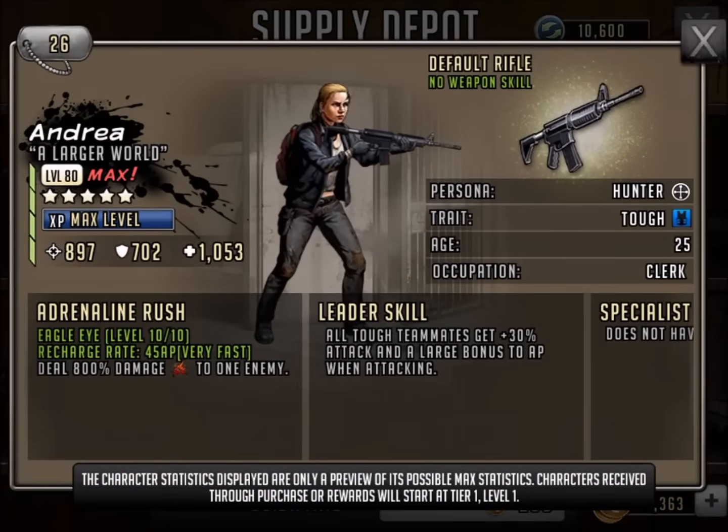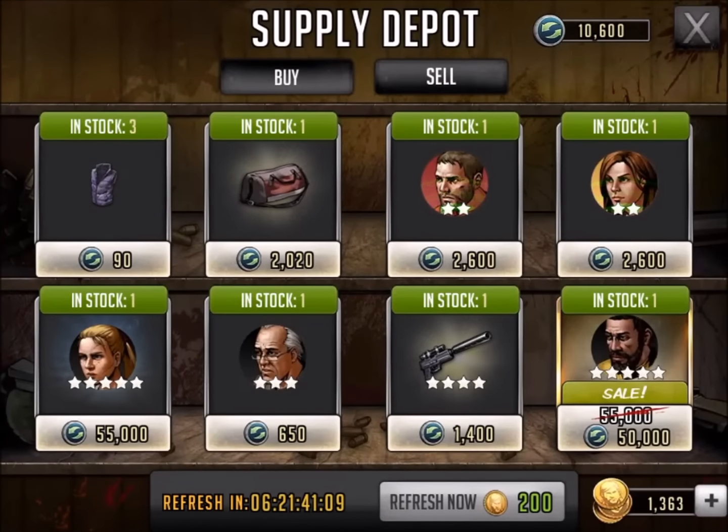So Andrea — $55,000. No. I mean, put an extreme sale on this stuff. It really is time the prices start to go down on these things.